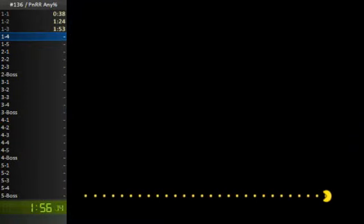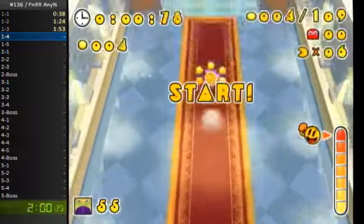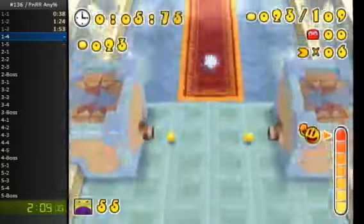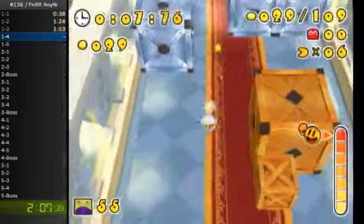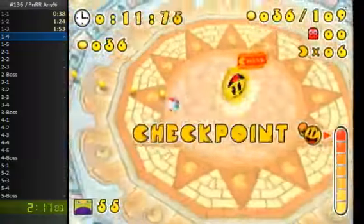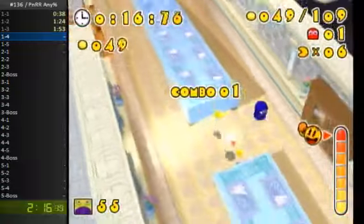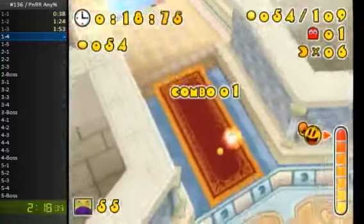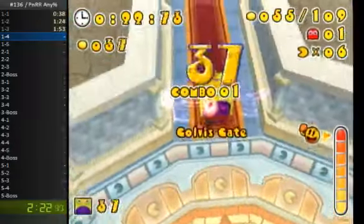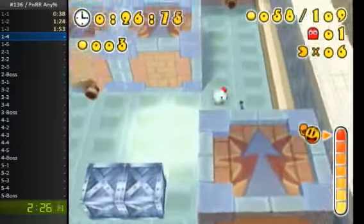1-4 introduces us to the Night Pack power-up, which slows Pac-Man down significantly and makes him heavier. But using it, you can break straight through wooden boxes and also through metal boxes. Right here I'm gonna do a small skip where I slope boost from here onto this platform to start one side of Pack Dots, then slope boost back over there. I fell off a little early, but I just took the Pack Dots — that basically saves me from having to go back and forth and saves a little bit of time.